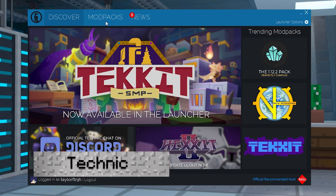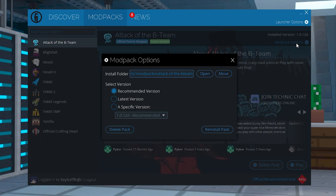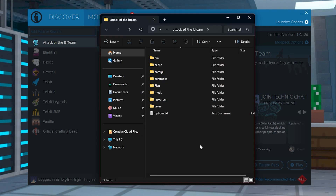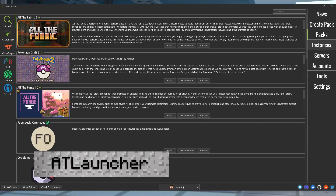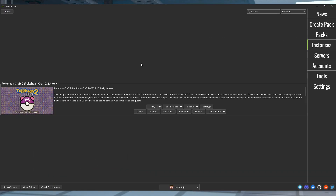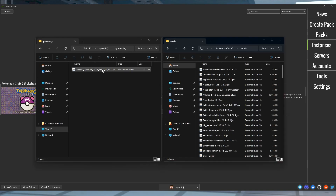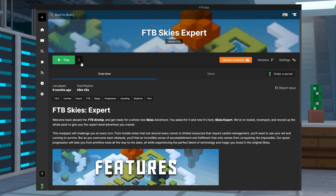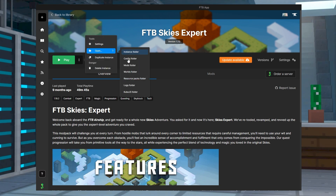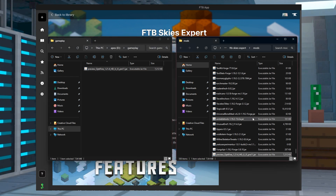For Technic, open the launcher and go to the modpacks tab at the top and then click on the modpack, and after that click modpack options on the top right. Press the open button to the right of the directory listing, and in the folder that opens, head to the mods subfolder and drag and drop Optifine here. For AT Launcher, open the app and head to the instances tab to the right of the launcher, and then scroll down to your modpack and click Open Folder. In the folder that opens, head to the mods subfolder and drag and drop Optifine here. Finally, for Feed the Beast, open the launcher and head to the Library tab, and then click on your modpack and click on the three dots to the left-hand side. Go to Open and then click on Open Mods Folder, and drag and drop Optifine's jar file here. Once you have Optifine's jar file in the correct place, it will load alongside all of your other mods.